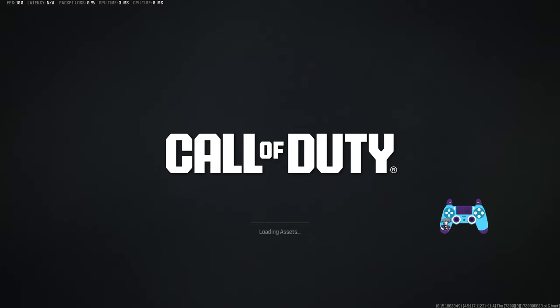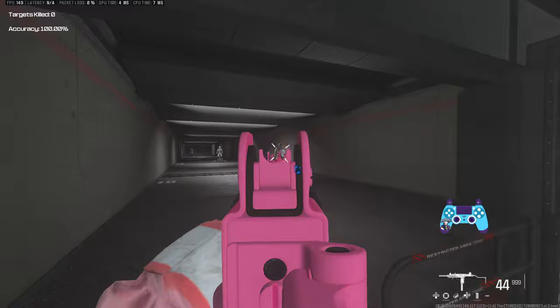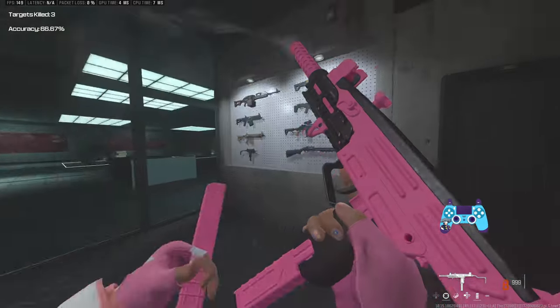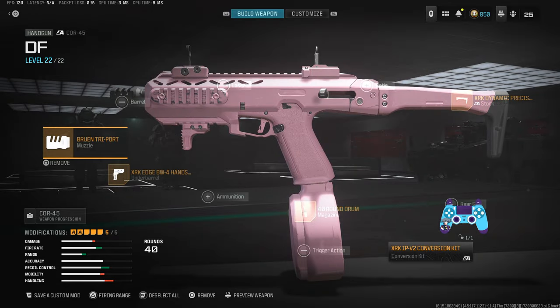Next we've got the WSP9. The WSP9 is fantastic — here's your build for this. The only thing that's a bit annoying is it has an open bolt delay, but it's not really noticeable. Here's what this looks like — very easy to manage recoil, very easy to use.